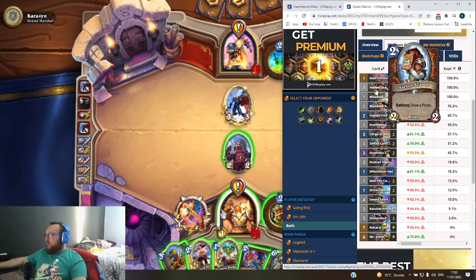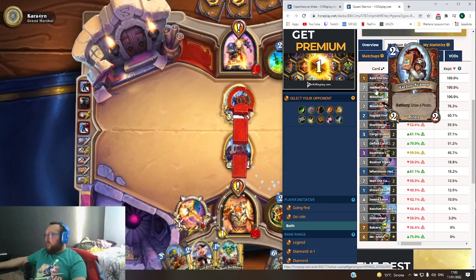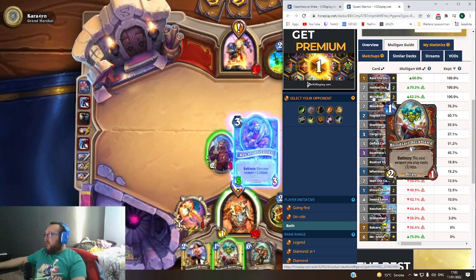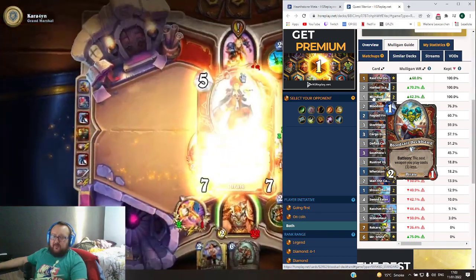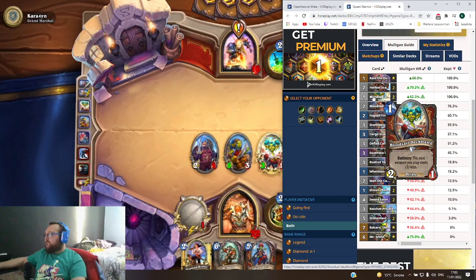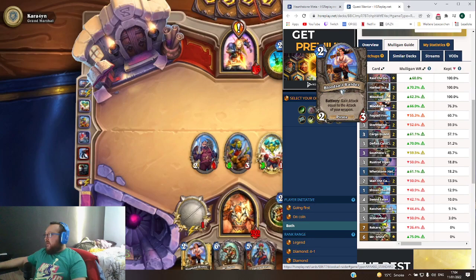Another card to keep is the Harbor's Camp — a 2/2 that draws a pirate, very good battle cry, gives you good tempo, decent 2-mana card. Also it's nice that mages usually can't destroy it on turn one. And for sure keep the Bloodsail Deckhand — a 2/1 for one mana, whose battle cry makes the next weapon you play cost one less. Usually you draw the weapon from the quest, so the weapon costs zero mana — essentially a free weapon.